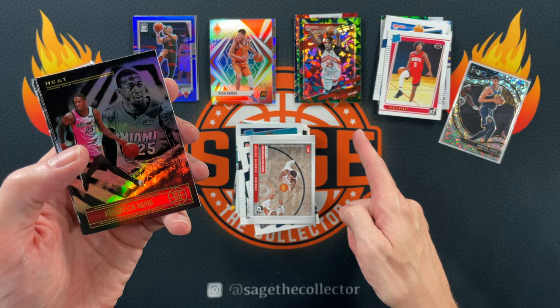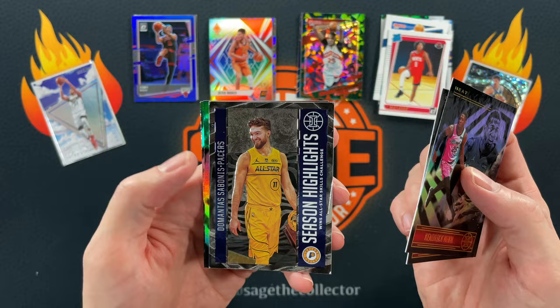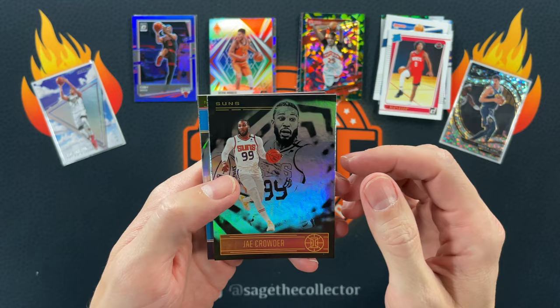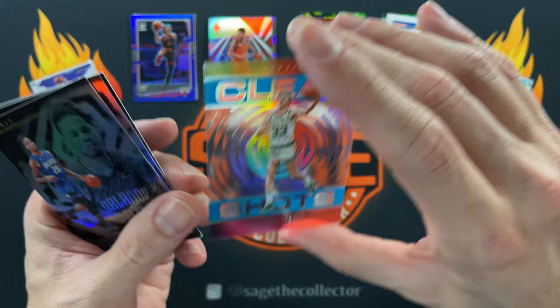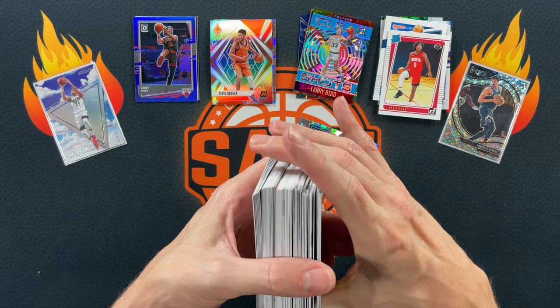Illusion packs — Donruss came out of a mega so they got the green ice. Got Canaan, Dragon, season highlights Sabonis, Victor, and rookies Reggie Perry and Sadique Bey. Final pack: we got an acetate — unfortunately they didn't do acetates this year which is very disappointing. Jay Crowder, Markus, clear shots of Larry Bird — man these acetates are awesome, how could they stop doing those? Got Markel Fultz, Robert Covington, and our last rookie is Aaron Nesmith.